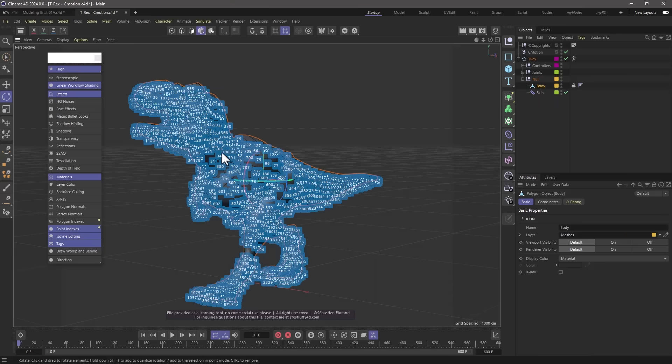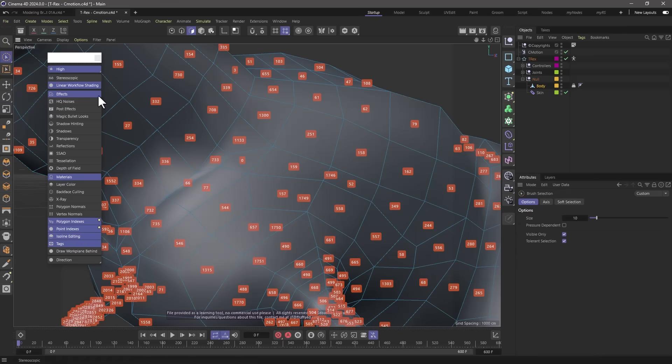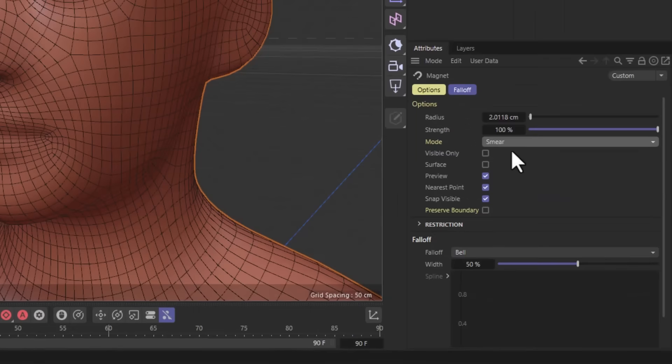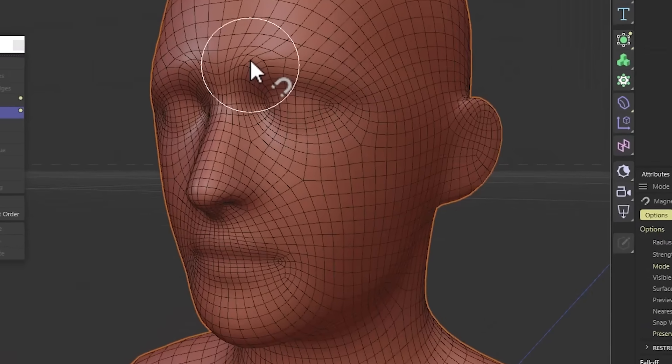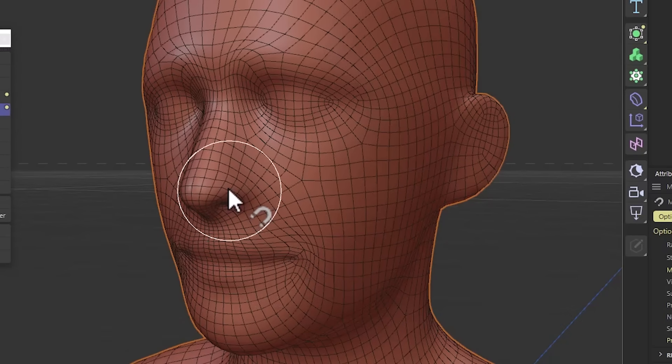The viewport has a new option that allows you to view polygon and point indices, both in object and component modes. The Modeling Brush and Magnet tool have been improved with a new Surface Smear Mode that retains the surface flow, and both have a new Preserve Boundary setting that preserves both mesh and selection boundaries when you use the tool.